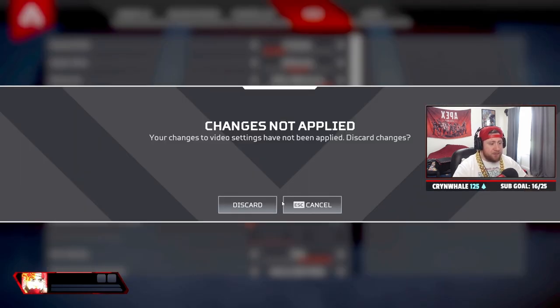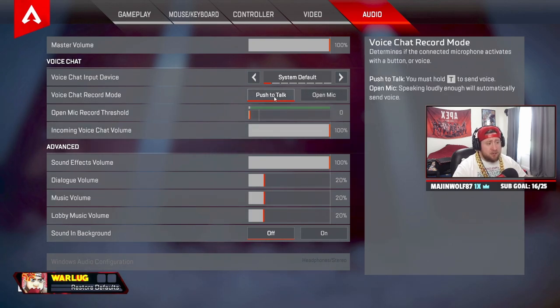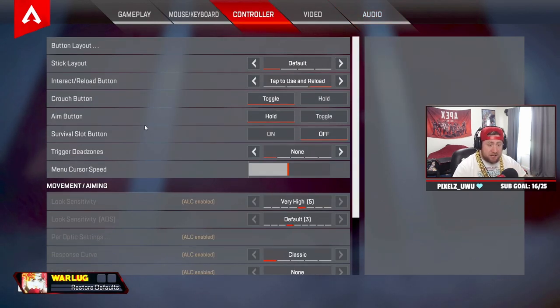Audio: master volume 100, sound effects 100, incoming voice chat 100. You want push to talk on instead of open mic, but I play on controller so I have open mic on. All the other audio sliders I keep at 20 so everything is relatively low and easier to hear.